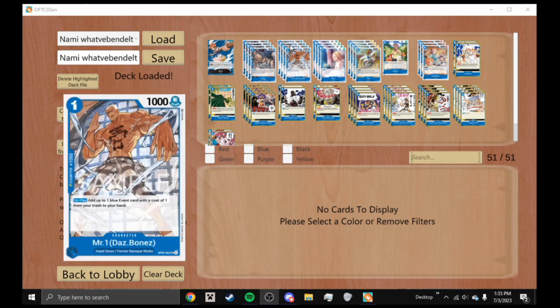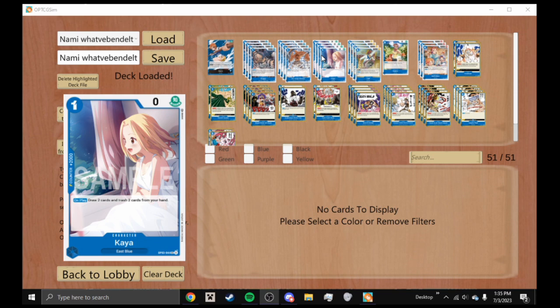We play four Kaya — a one-cost zero power character with 2K counter. Her effect on play: draw two cards and trash two cards from your hand. This is just a good recycler — you're getting two cards onto your deck for just one cost, and she's 2K counter if you really need it.